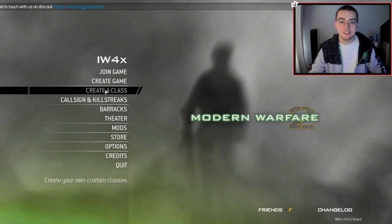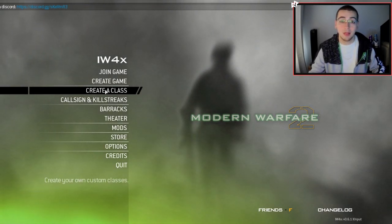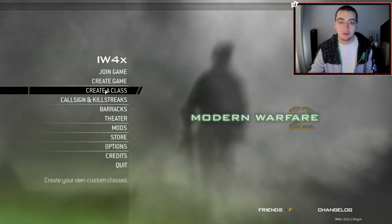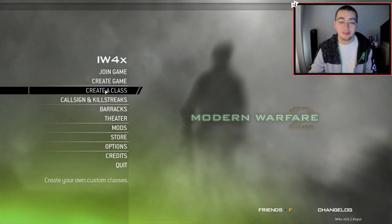We always gotta have a twist though — we can't just be trickshotting normally, something has to be different. So what we're gonna be doing today is we're actually gonna be using Black Ops 2 camos on Modern Warfare 2. Huge shoutout to former Iron Micro for making this pack and throwing all these BO2 camos in the game. The pack also includes a BO3 camo or two, and it has all the Ghost camos as well, so maybe next I'll make a video using all the Ghost camos on MW2.